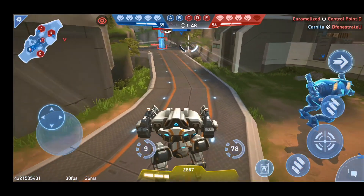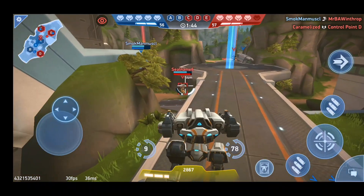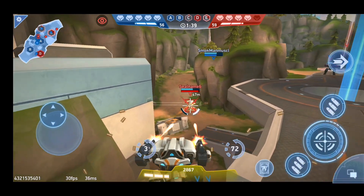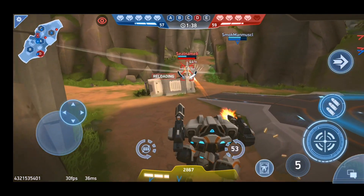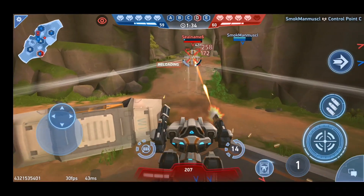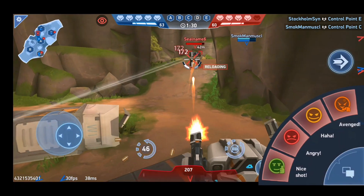If you are playing the match with your friends or doing a squad, at the bottom right corner of the screen you can see the chat button. You can chat with your friends, send them messages, and tell them anything related to the game.